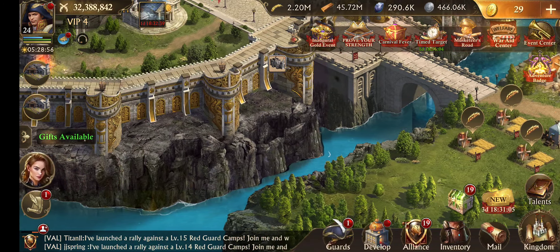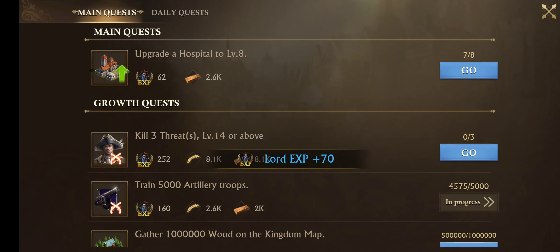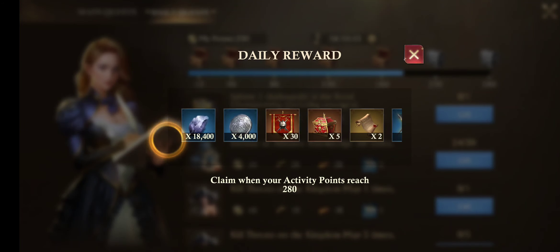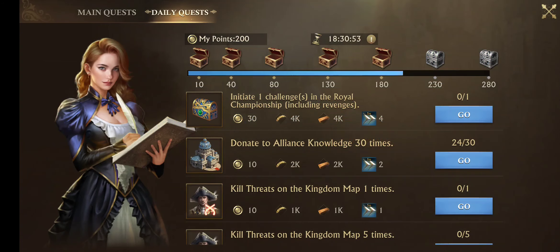So I need the Master Axe. The only way to really get that is to basically do your daily quests. And you can see here, you'll get some stuff from your daily quests and such.